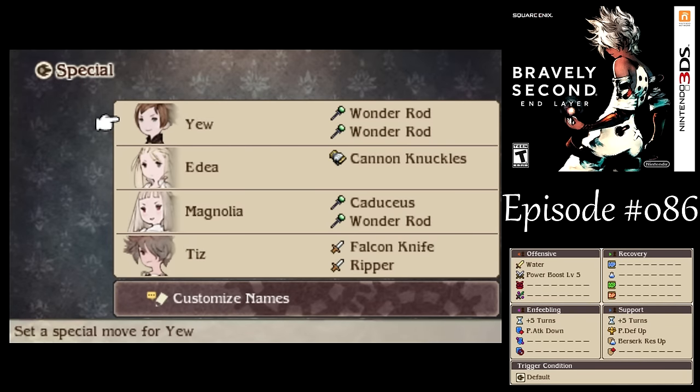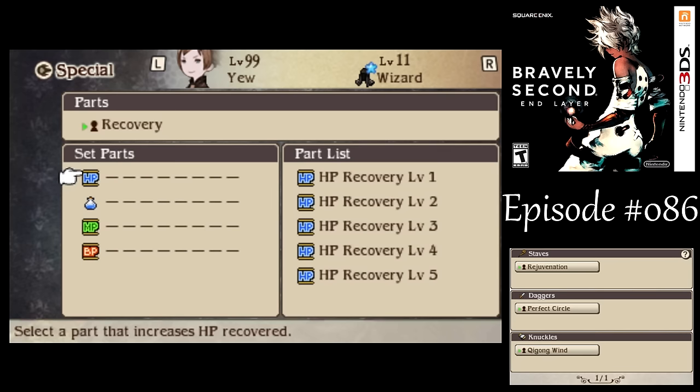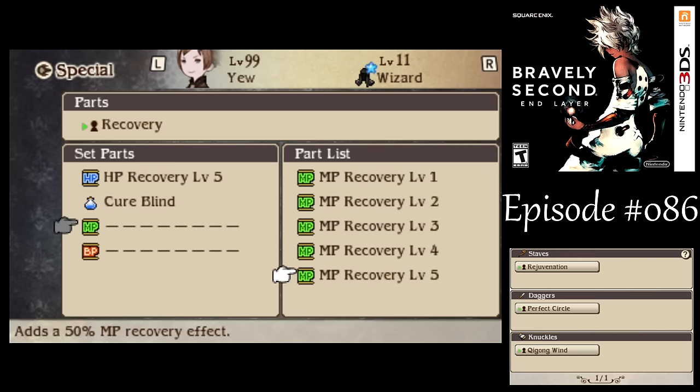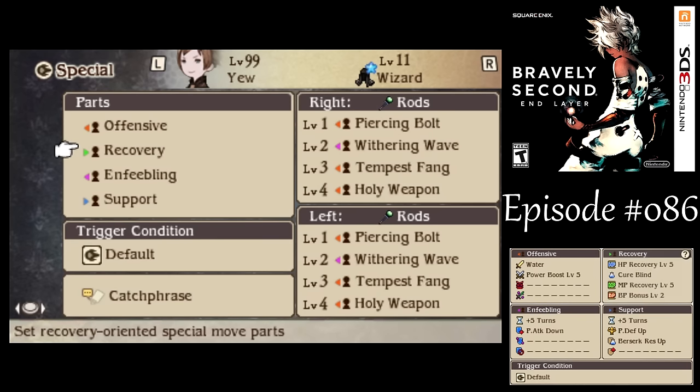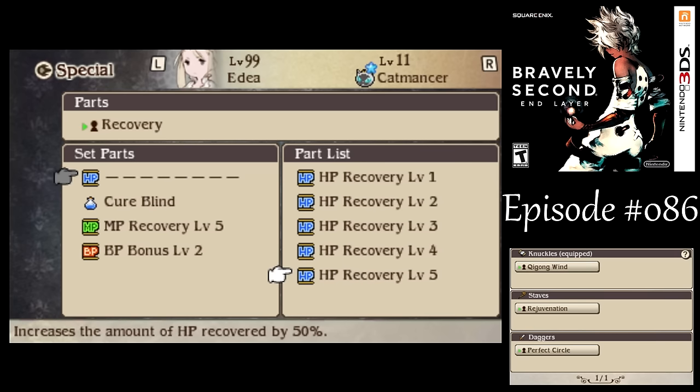I want to change my Special Moves. For this one, I want to use the Recovery Special Moves to get a little HP gain. I want to be able to Cure Blind, which could potentially be useful. We can also get a little MP Recovery to help with those expensive spells. But most importantly, we get the BP Bonus — so when you use the Recovery Special Move, you'll get 2 BP for all party members. That's going to be my BP generation strategy.